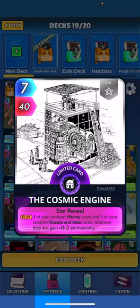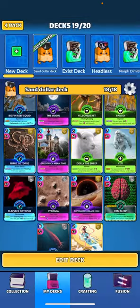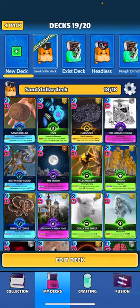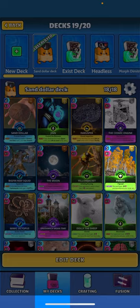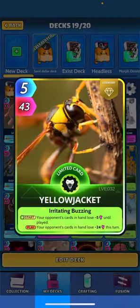Cosmic Engine - when played, three random history cards and three random oceans and seas cards wherever they are gain plus 13 perm, so buffing up some history and oceans cards. Then Pando - another sacrifice card; this card loses 85 perm and all your other cards in your deck get plus 5 perm. Yellow Jacket is just a nice card - even if it doesn't have power, it still has a good ability and can sit in your hand as a hold card, digging your opponent five until played.